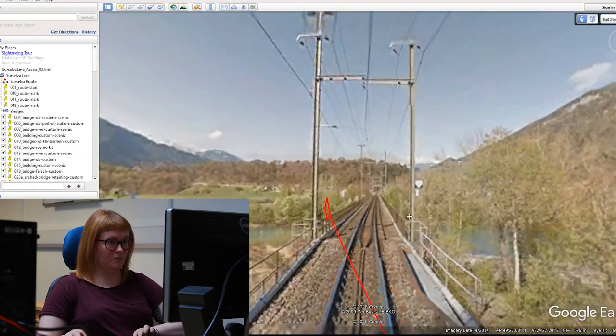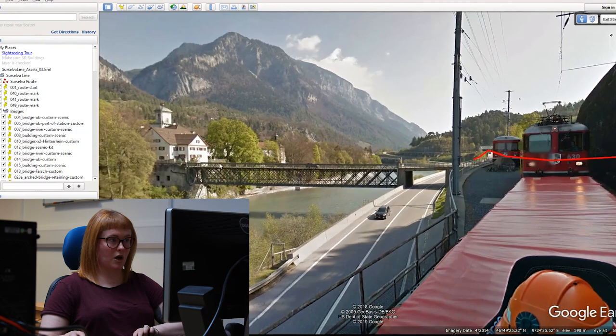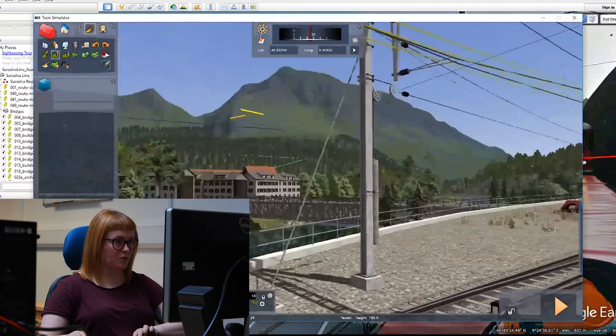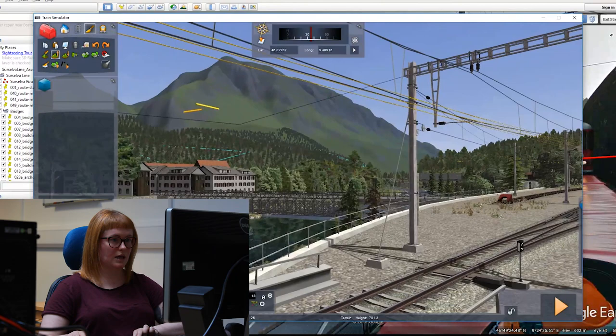Coming into Rickenau station you've got the bridges, the houses, the trees, the mountains and everything, and it allows us to obviously recreate that accurately. You can see the bridge, the houses, and everything — and you can see the level of accuracy that we're able to get into with that.